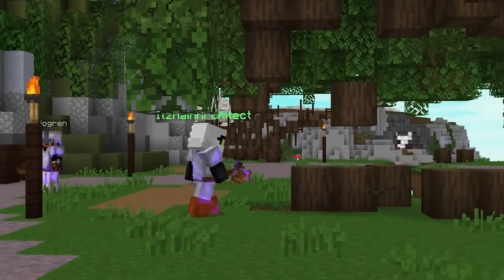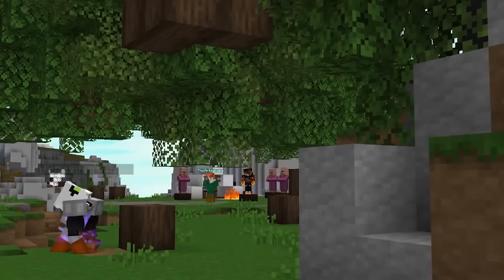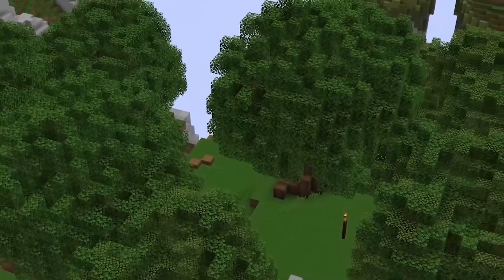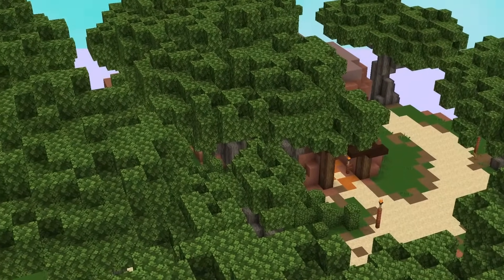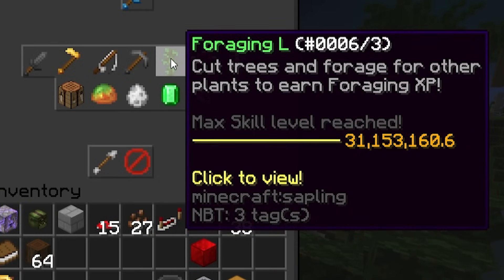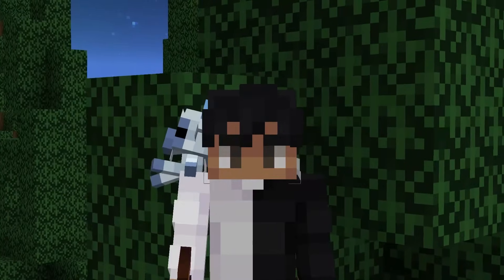Foraging, often deemed as the worst skill in Skyblock. Although being present since the game's inception, it has received virtually no updates, has a very annoying gameplay loop, and is by far the slowest skill to max, even though it only goes up to 50. But despite that, I have over 30 million EXP over Foraging 50, and in my opinion, it's actually worth doing right now.